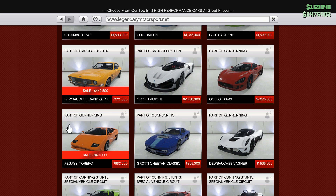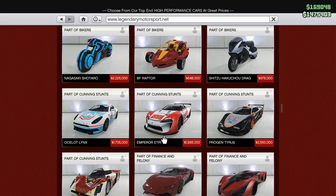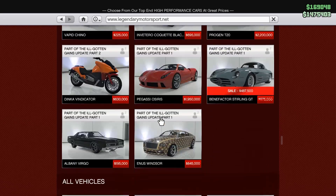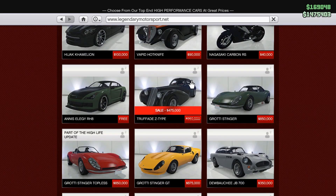The Rapid GT, the Torero. You have the Infernus Classic. You got the Mamba. And then we got the Benefactor up top. The Trophade Z-Type.